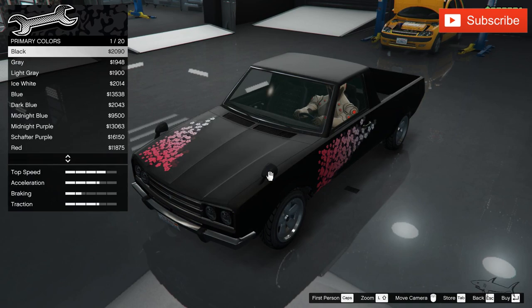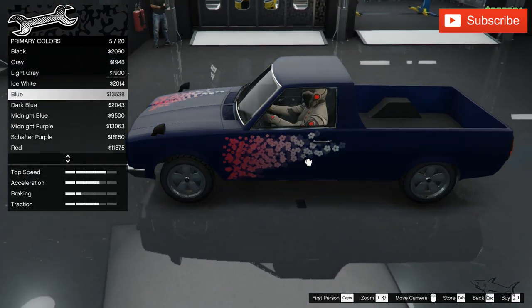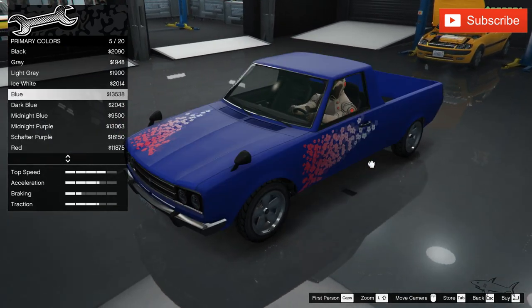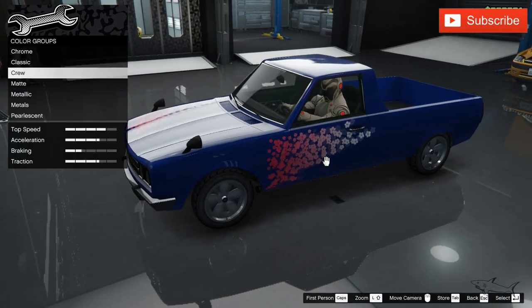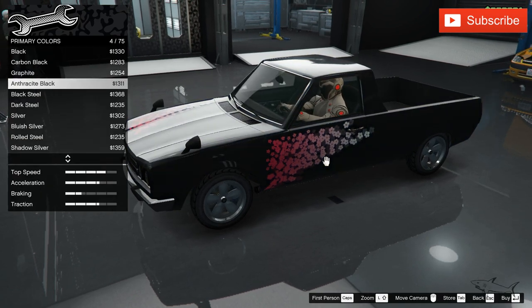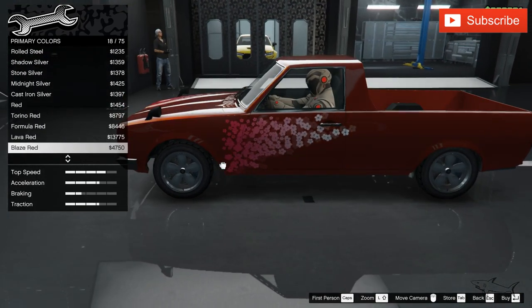As a first choice we're gonna use this Sakura tree petals livery. Now let's find the paint, because that will be very difficult. We're gonna put a big contrast between this livery and the paint I'm about to choose. I'm not sure yet, but we're definitely going to find something that looks nice. Not chrome, not matte — let's see the metals. Nope, let's check out a metallic paint and see how this works.